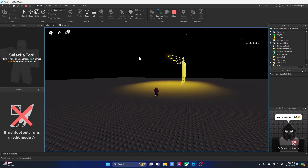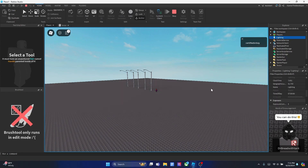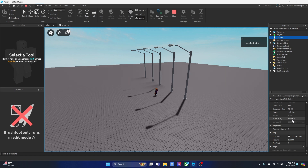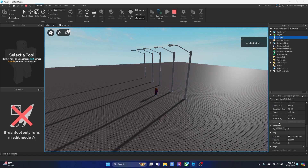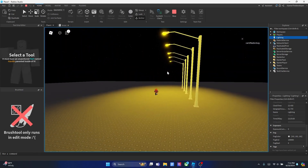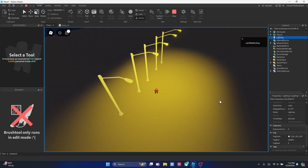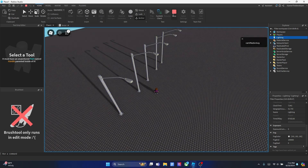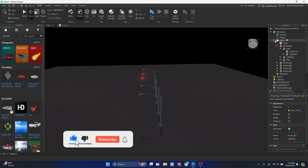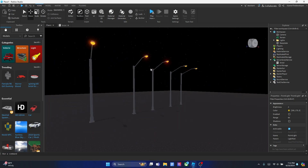Starting at 12 AM you can see the time changing. Past 5 AM — 6, 7 AM — the lights turn off. At 12 PM the lights are still off, and when it hits 17:30 the lights turn back on. When it cycles back past 5 AM, the lights turn off again — 3 AM, 4 AM, and they're off, just like that. This is how you make multiple street lights in Roblox Studio turn on and off using only one script to reduce lag. Hope you enjoyed the video — smash that like and subscribe, and I'll see you in the next one!